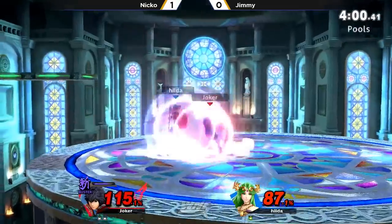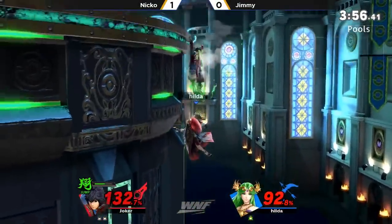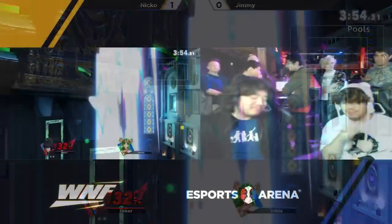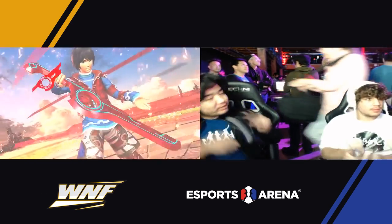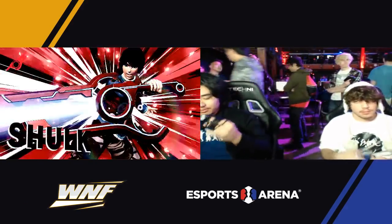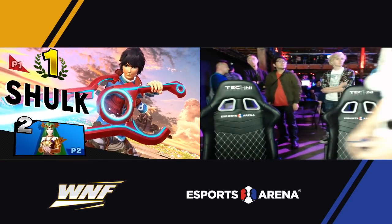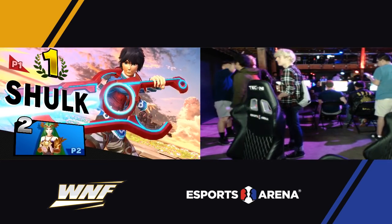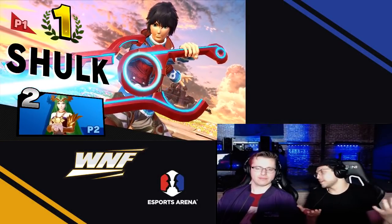He's going through all the colors of the rainbow, just showing off a little — like, hey man, I got five Monado Arts and you got none. Really nasty down air there from Niko, and he's going to take the 2-0 victory and move on in the bracket. But really not a bad showing from Jimmy at all. He definitely had some juice. It's just, it's Niko.